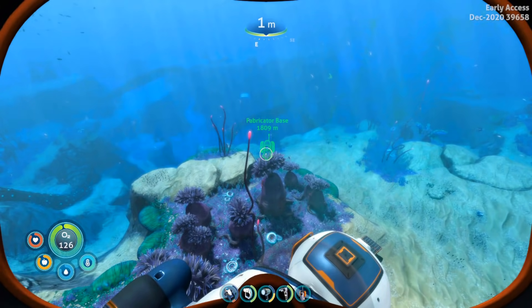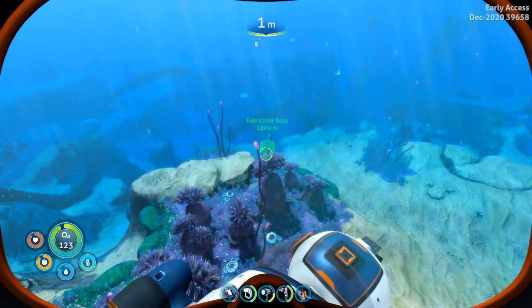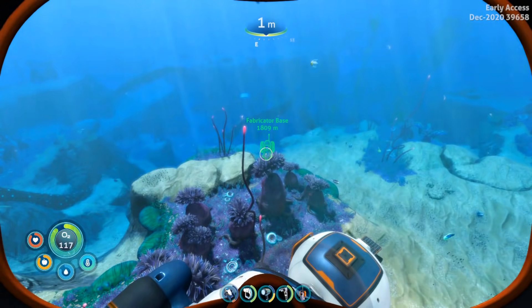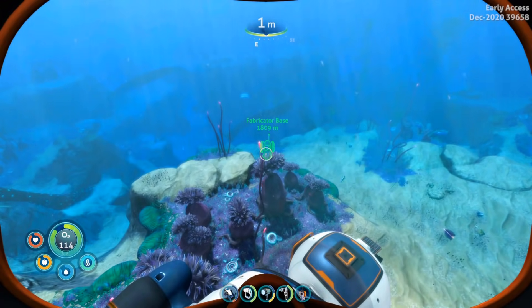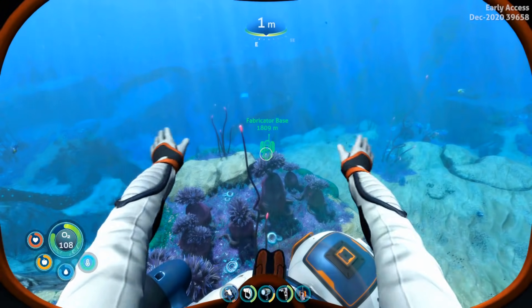What's up guys, this is Hailey and Mom and today I'm going to show you how to find the Fabricator base deep in the Fabricator Caverns. Some essentials you're going to need for this is your compass, a sea truck with a depth module upgrade Mark III, and a perimeter defense upgrade so you can deal with the shadow leviathans, because you are definitely going to meet some.